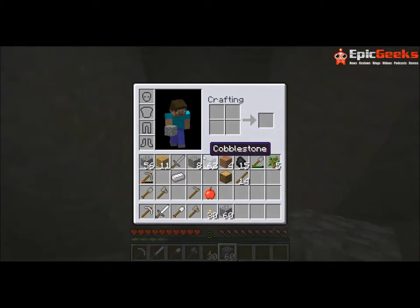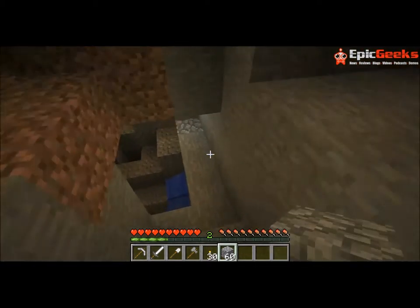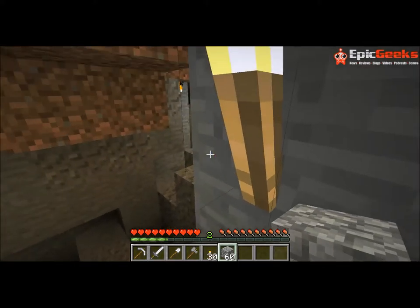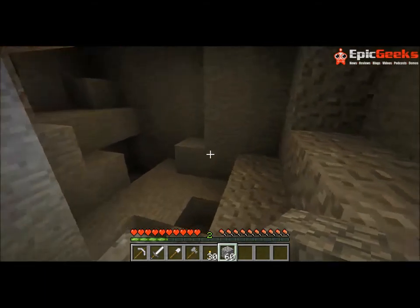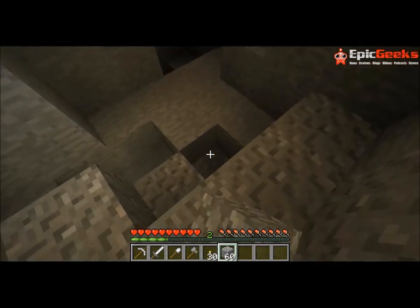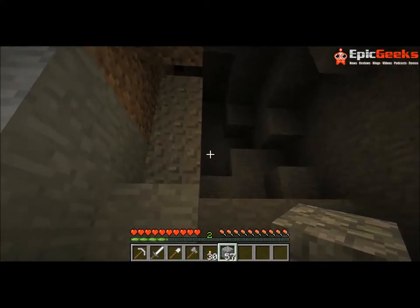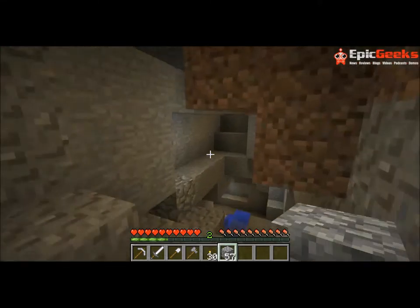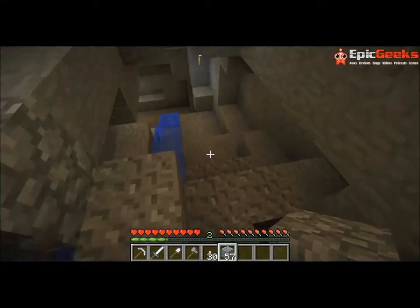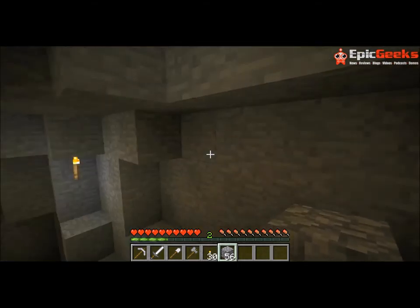I don't want to waste your time while I'm wandering around down there. So I went down and I made myself a little step. I put torches up everywhere so I can see where I'm going and fill these holes up. I was just trying to stop monsters from spawning. I came down here - remind me, we need to put a torch down there. I do not want monsters spawning and coming up to my little house.